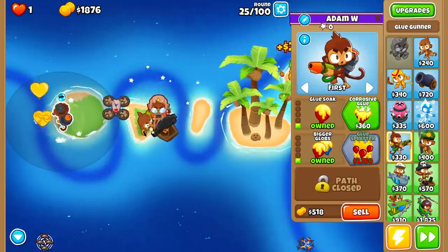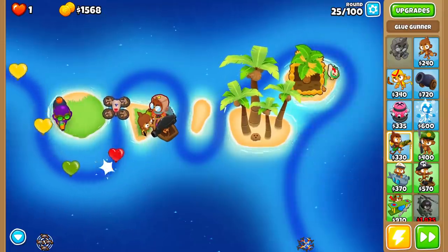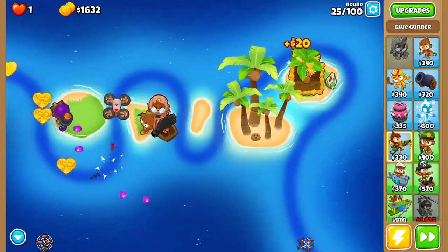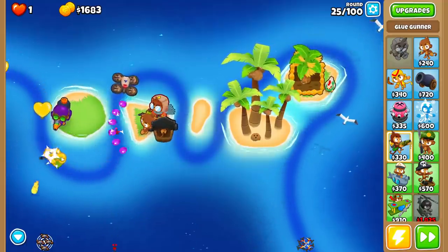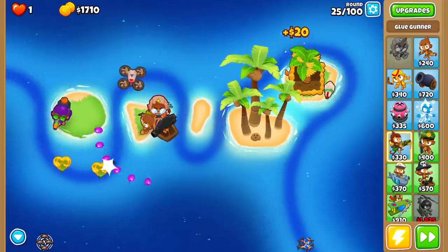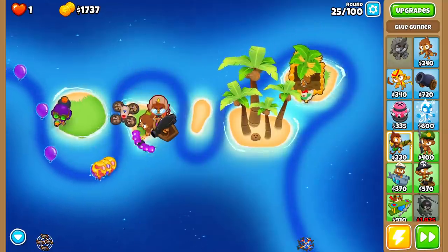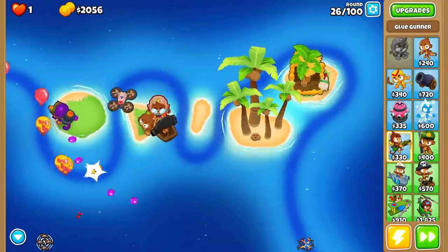We're going to go for a Glue Soak and a Corrosive Glue. That means we've got Corrosive Glue, set on Strong to slow them down, and it's going to Glob through two Bloons instead of just one. We can try to Glob multiple layers here, and it'll actually pop Lead Bloons too — which helps us out a bunch.